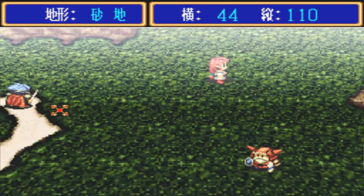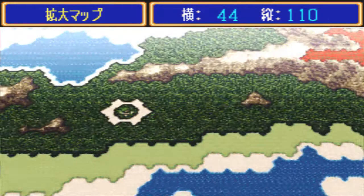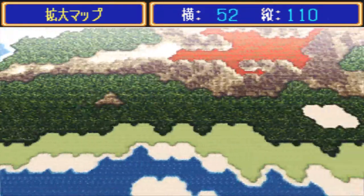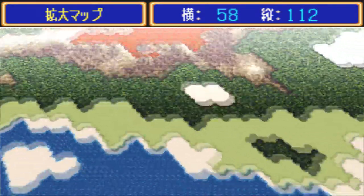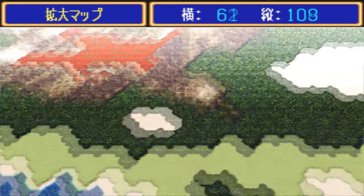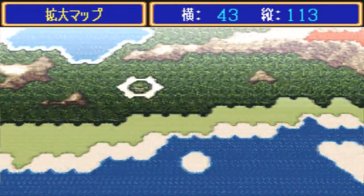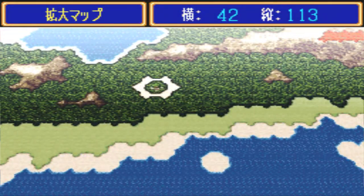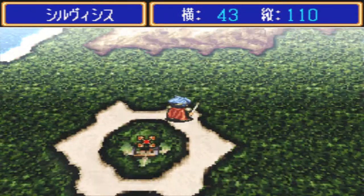So what should we do now? I think we need to go east to a volcano or cave in order to get a crystal. I think it's around column 94 or 95. I need to check my own LP to remember the exact number.